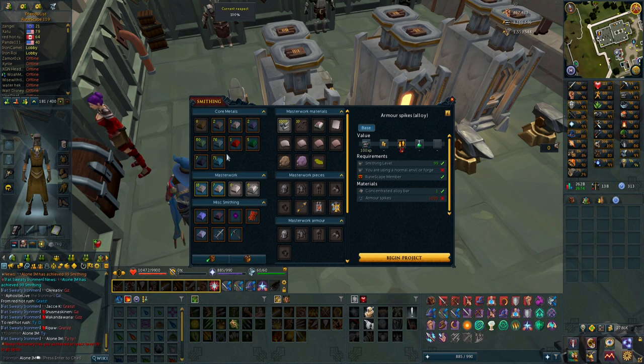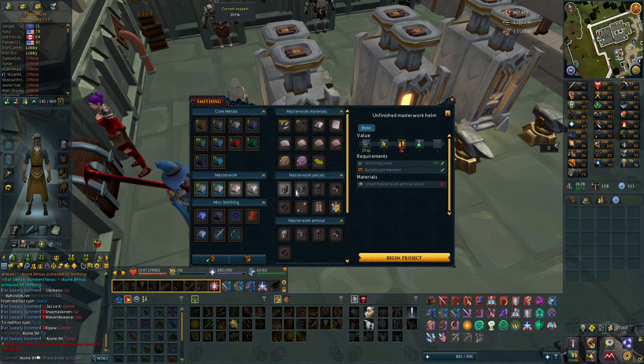I'm not 100% on how this works, but I think you just have to get these concentrated alloy bars into enriched ones, then the enriched ones into immaculate ones, then those into glorious bars. The glorious bars you then turn into other stuff — like you can see here, lined masterwork armor pieces. There are so many steps you have to do.